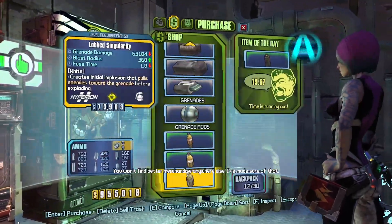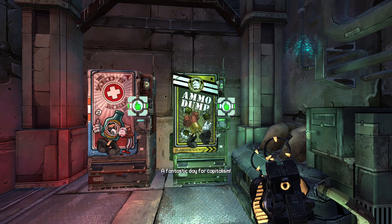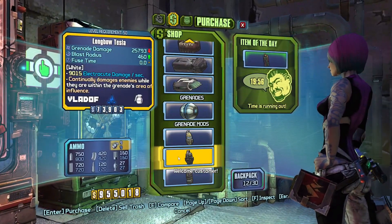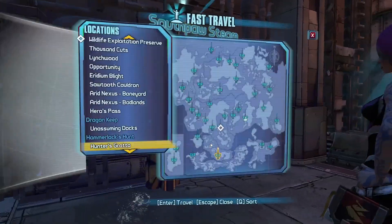Then I go to Southpaw Steam and Power and farm the ammo vendor there for a Longbow Zero Turns Tesla grenade. For the vast majority of playtime going forward, we'll be using those as main grenades. Maya isn't really known for being great with grenades, so I don't really use them for damage — Teslas are really good for healing with Moxxi guns and to block projectiles. Also, while farming here, you can also pick up the low-fuse singularities I mentioned in the previous videos, if you haven't found them already.